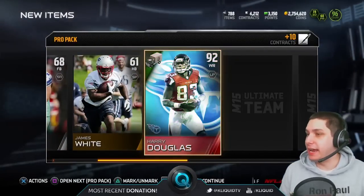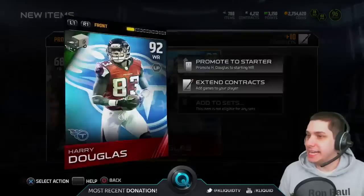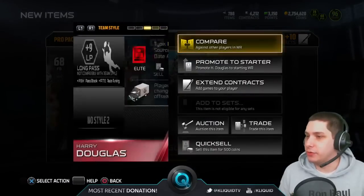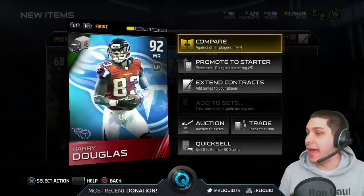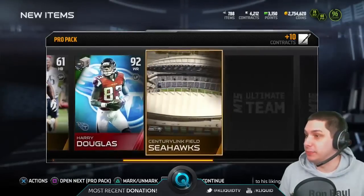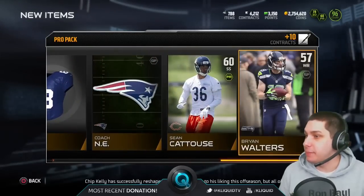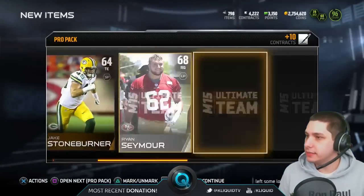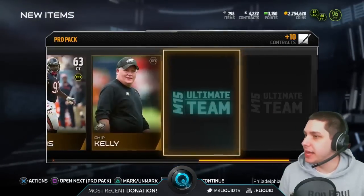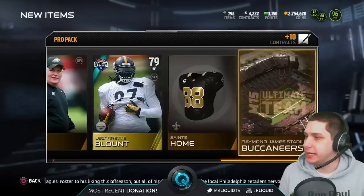Hey, there we go — at least we get a Harry Douglas movers. That's not too bad. I don't think it's going for a whole lot right now, but that's probably now the best card we've pulled so far in this bundle, so I will definitely take that. And we get an egg in the same pack — things are looking a little bit better. Let's continue that luck. And we get LeGarrette Blunt.